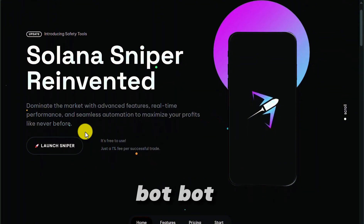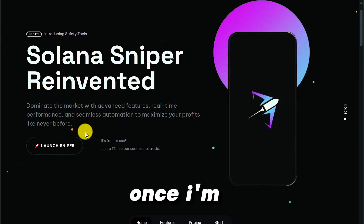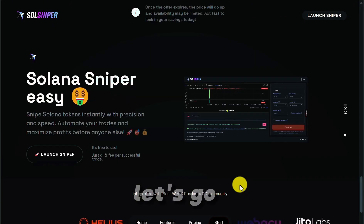So unlike BonkBot, we're going to get you into a trade automatically, but we're also going to get you out. A lot of you guys have been asking: how do I set a take profit? How do I set a stop loss once I'm in a trade with a robot? SoulSniper can do that — it automates all your trades. Let's go.